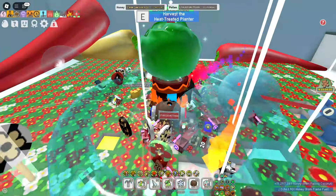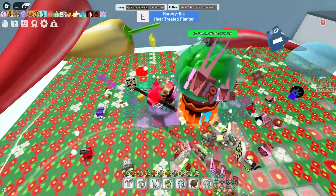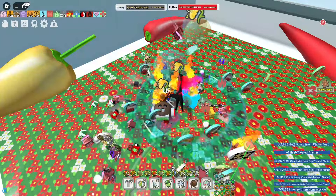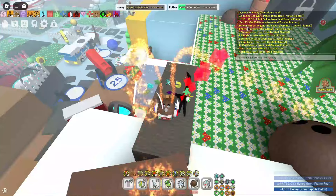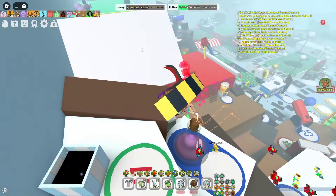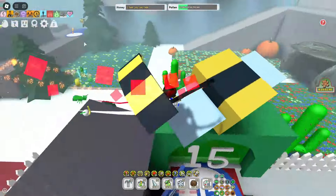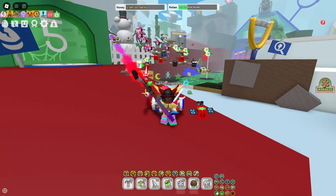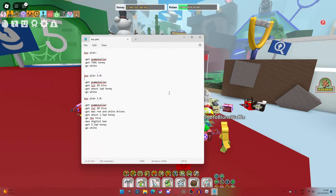That took about 2 hours and 20-ish minutes. 11 red extracts, 28 enzymes — that's pretty good. Most importantly, 16 hours of invigorating nectar, so I can get my nectars up even quicker. It's not better than petal plants, but they're still pretty good plants. Also, since last time, my plan has changed — here is my planner.